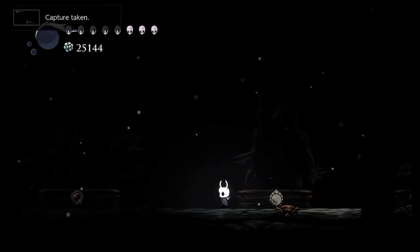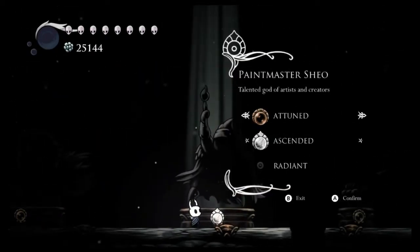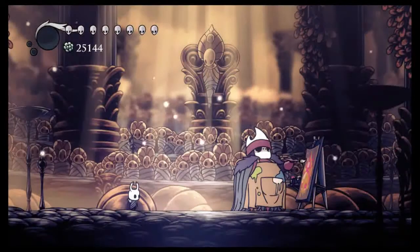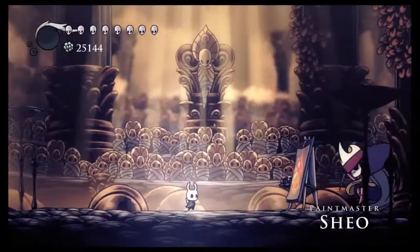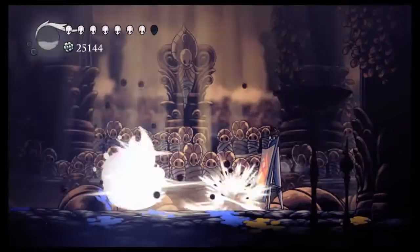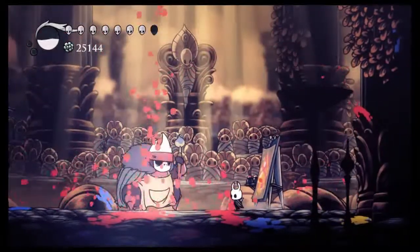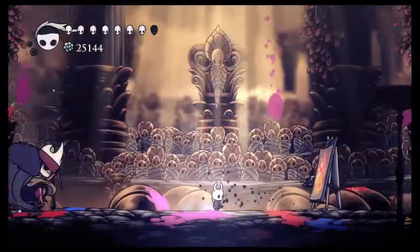We're going to keep the same charms and let's battle him. Also, if you're wondering how to get these bosses, check out my guides on the actual Pantheons, right up there in the icon. Whenever he does this blue attack, you just genuinely want to get away — just walk away. Whenever he does the red attack, just inch to the side.